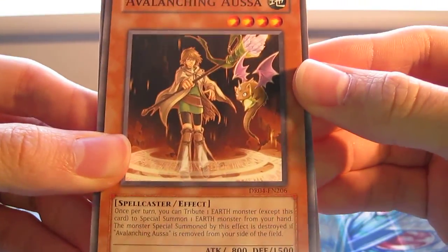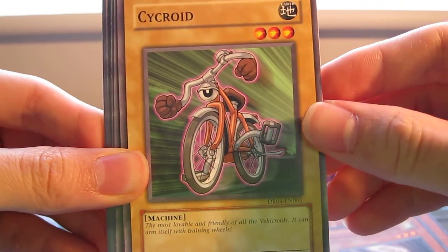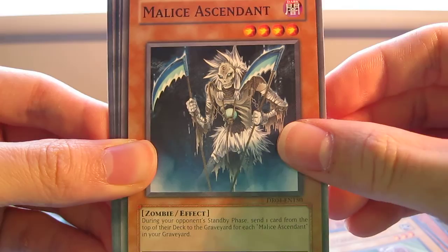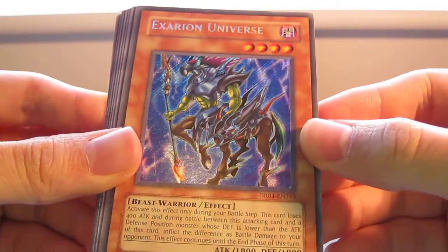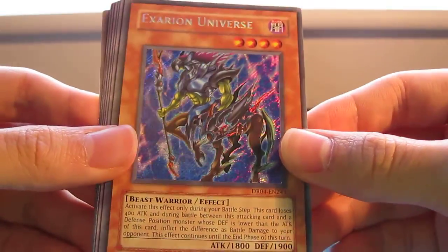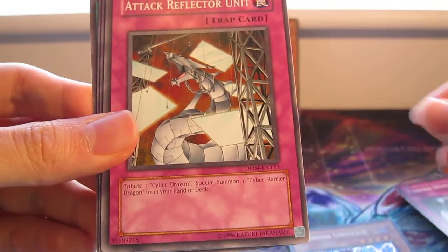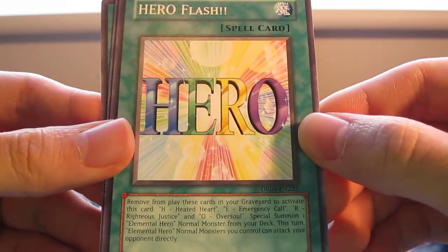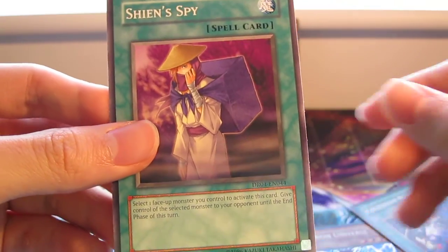Alright, so we've got Avalanching Osa, Adhesive Explosive, Cycle Roid, Malice Ascendant, Rottweiler, and — oh — a Secret Rare: Axarion Universe. Not a pricey Secret Rare, but a Secret is a Secret. Also needed it for my collection. D.D. Trap Hole, Feather Wind, Attack Reflector Unit, Hero Flash, Scytheon Alliance, and Shien Spy. Nice pack with a Secret Rare.